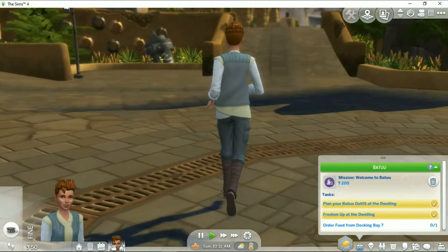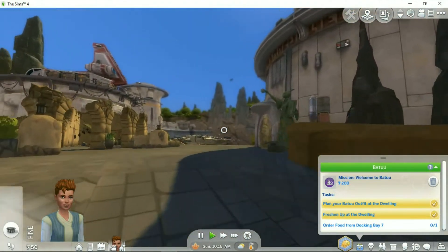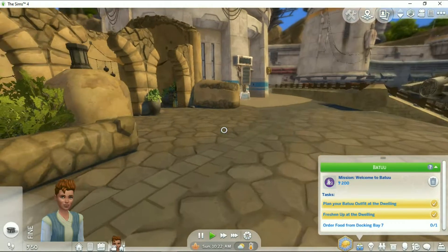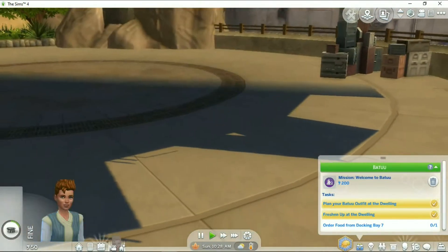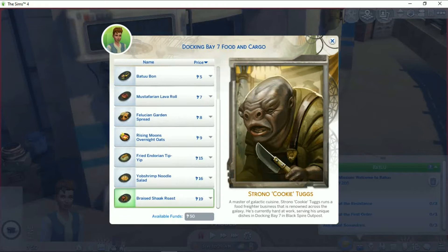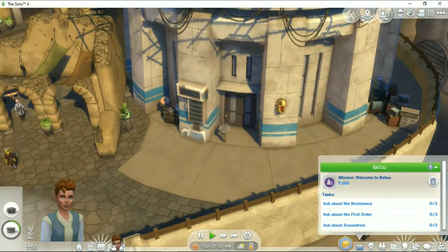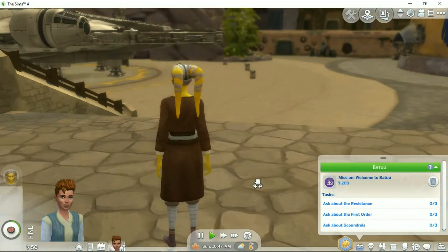It reminds me of Disney World, I gotta say. It just reminds me of that kind of set. There goes a kid. She's going into Docking Bay 7 for food. Okay, it's another rabbit hole. She's not really hungry, but you get free food. Do we even have credits? Yes, we have 50 credits apparently. Let's just get some Outpost Popcorn Mix for free. She's out here eating. There's not even tables. Let me check out this chick with the hair — what are those horns?